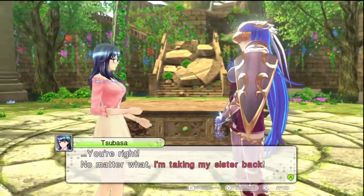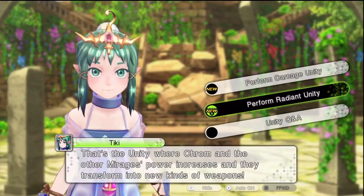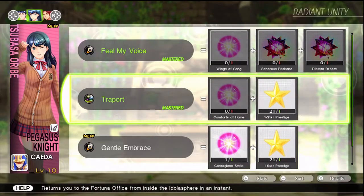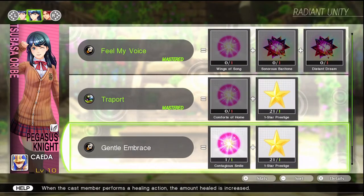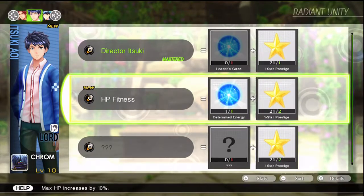Tsubasa resolves: no matter what, I'm taking my sister back. New Resolve unlocked. I received a topic from Toma, but first I want to look at these other skills. I always recover from ailments faster in battle — that's good. Gentle Embrace — I do have enough for this, but my HP isn't high enough per character where a basic heal won't fully heal them.